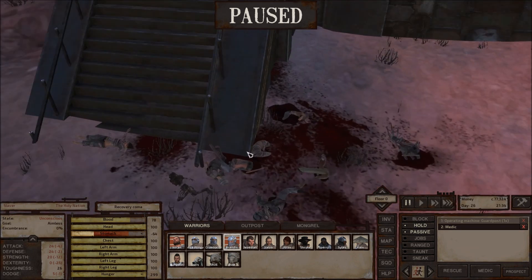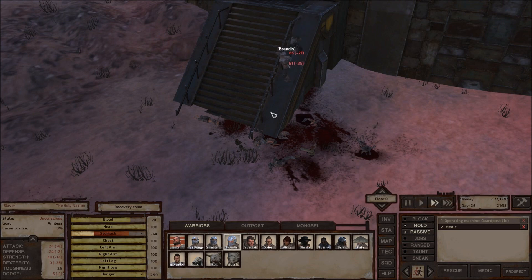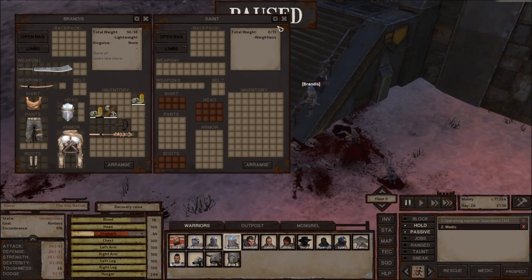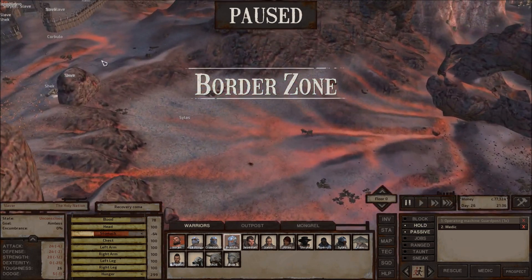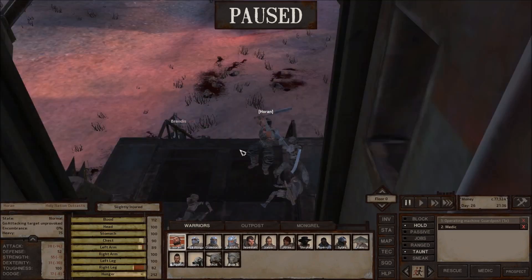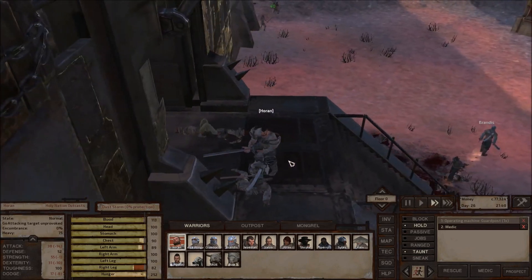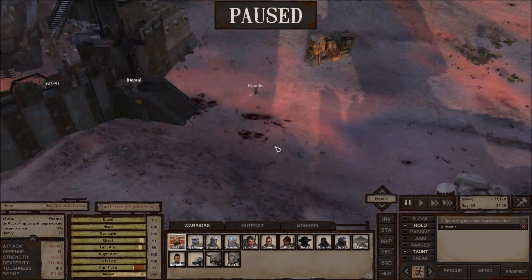Brandis, why don't you run over to this guy and steal his katana, then just leave — or get smacked in the back of the head. That's a Wakizashi, never mind. I'll take it anyway. You should probably just get to a safe distance. I don't know that he's going to make it, so Horan's probably going to have to carry him. Oh, he just gave up.